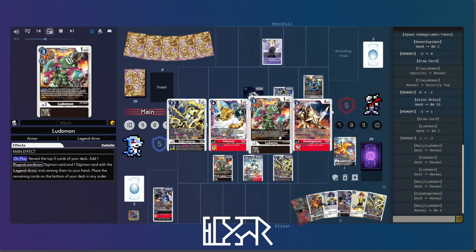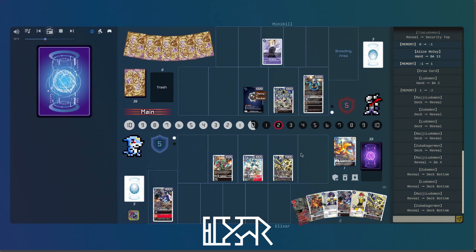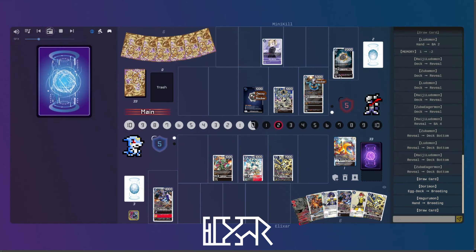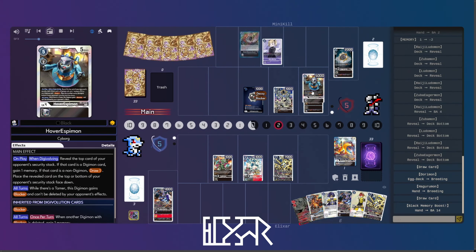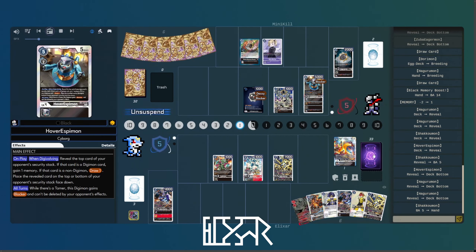It's going to slam the searchers. It seems like we're missing the five — everything to the bottom. Take that Raiju back. And everything having Blocker means that when these things die, they will get extra memory. Can't delete them by opponent's effects either. So it kind of just makes them invincible.